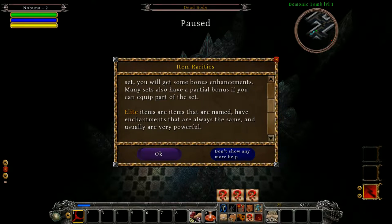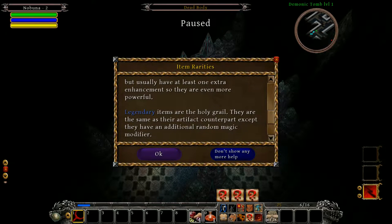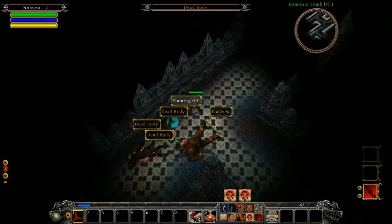Elite items are named items with enhancements that are always the same — though when they say 'always the same,' they mean like if it deals fire damage it will always deal fire damage, but the degree of that fire damage can change. Artifact items are very similar to elite items but usually have at least one extra enhancement. Legendary items are the Holy Grail — they're the same as artifact counterparts except they have an additional random magical modifier.